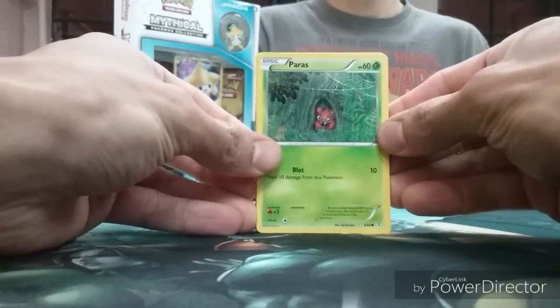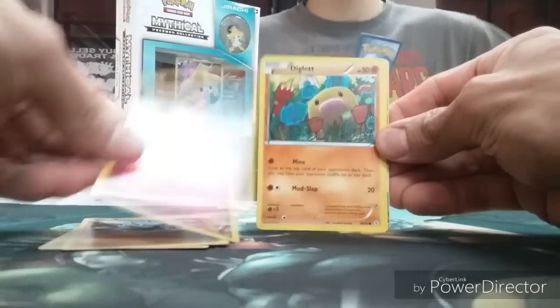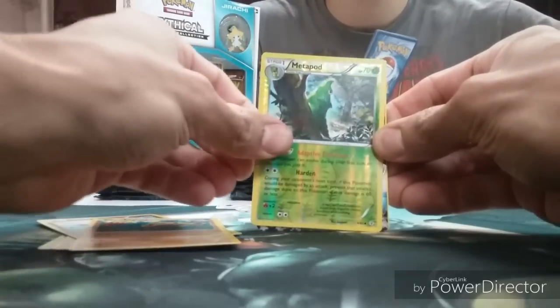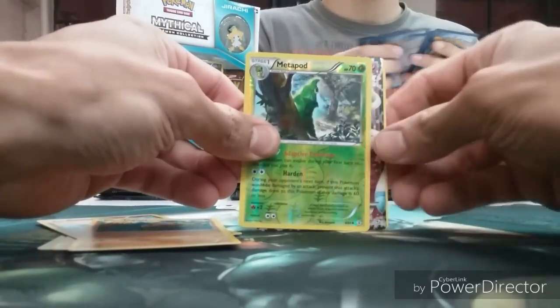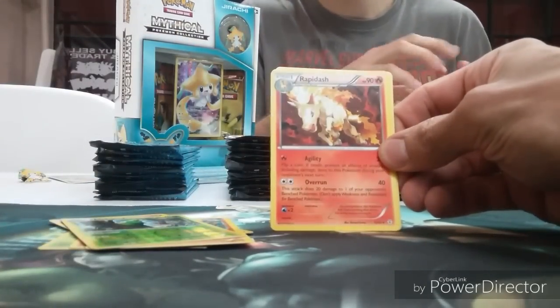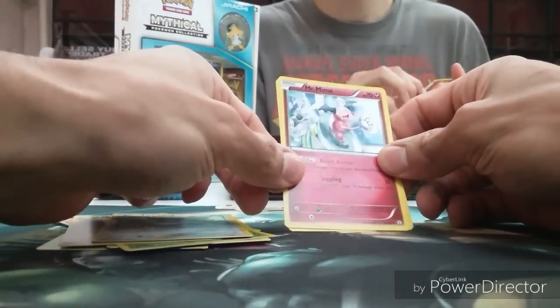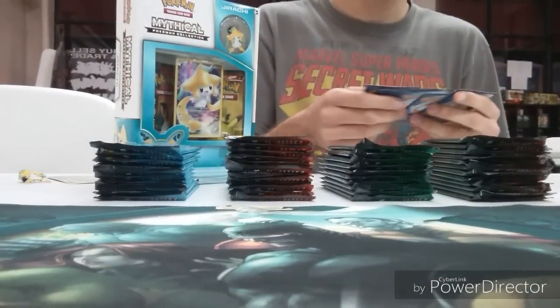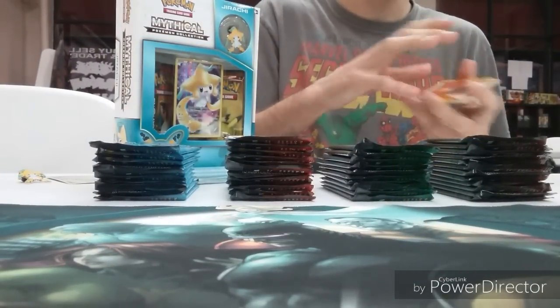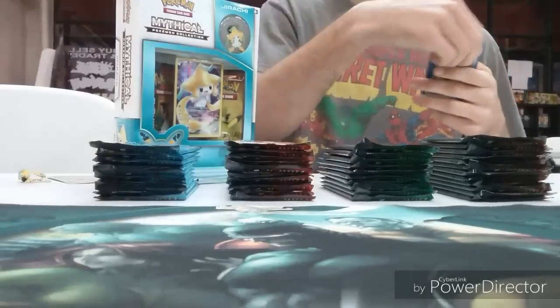We started off with Paras, Rhyhorn, Clefairy, Diglett, Metapod. Looks like we already got some Sylveon EX from the Radiant Collection. Rapidash is the rare, Fletchling, Mr. Mime, and Persian. I really like the art on these cards — they're great. Good way to start it off.